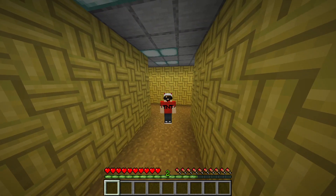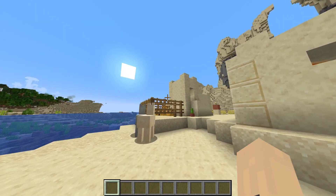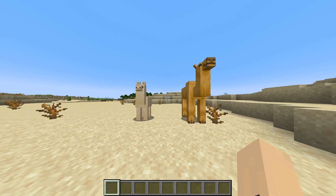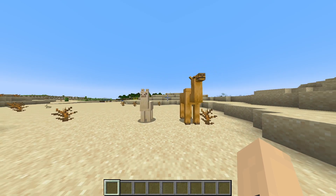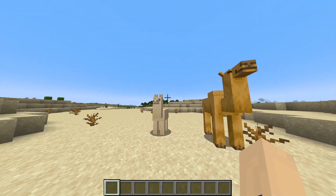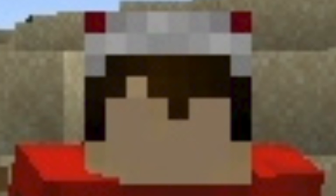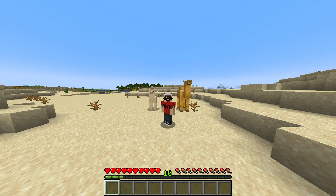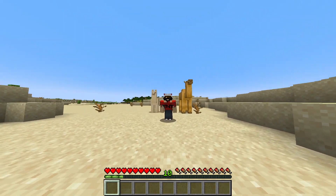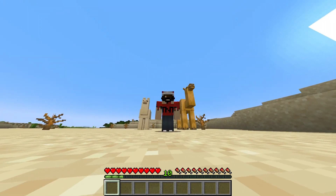If trapping your friends in the back rooms isn't enough, why not replace their camels with llamas? So llamas are not exactly like the camels, but they're pretty close — they have noses, eyes, a face. Even though these mobs look nothing alike, sound alike, or even live in the same biome, it's still fun to swap your pets with your friends' pets.